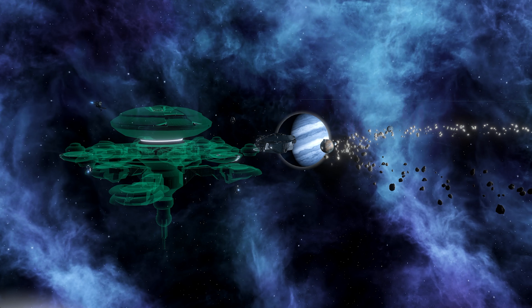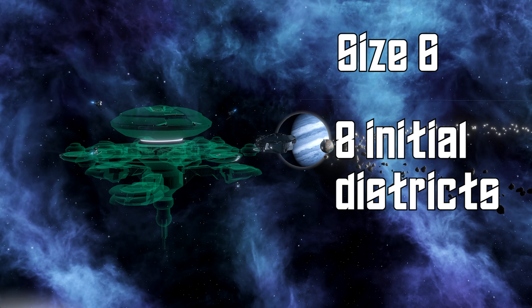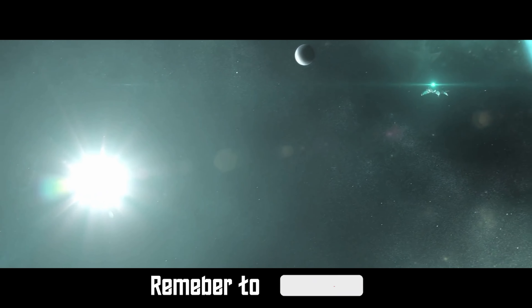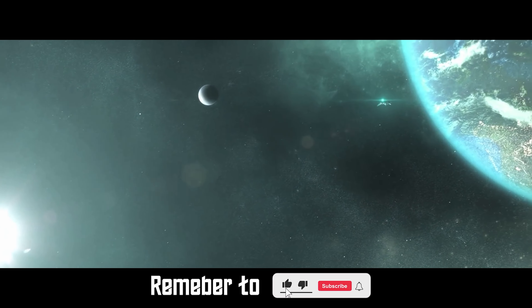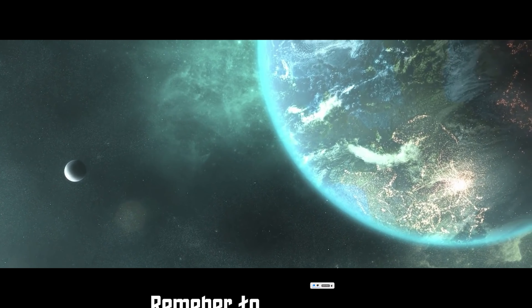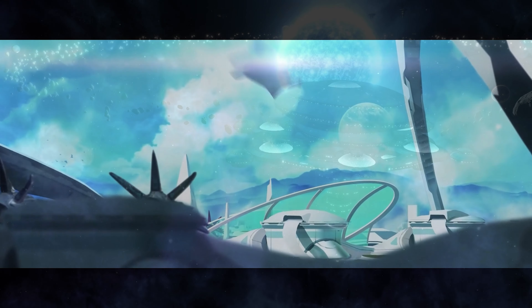All habitats you build will be a size 6 planet with 8 districts, but the total possible districts are not limited to this. Districts on habitats function differently than planets. City — or in this case habitation — districts and industry districts are only capped by the overall district cap. This brings me to the second part of habitats: orbitals.